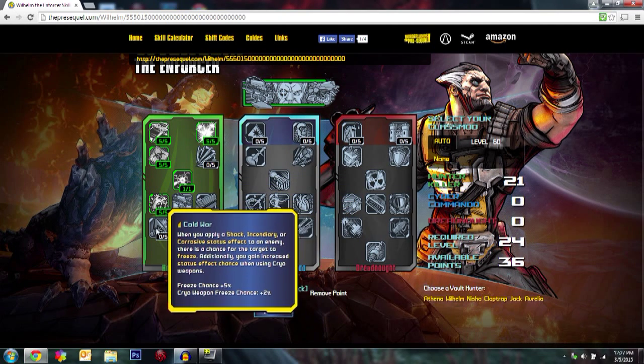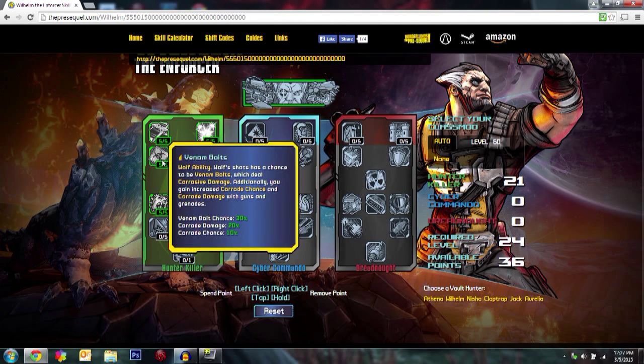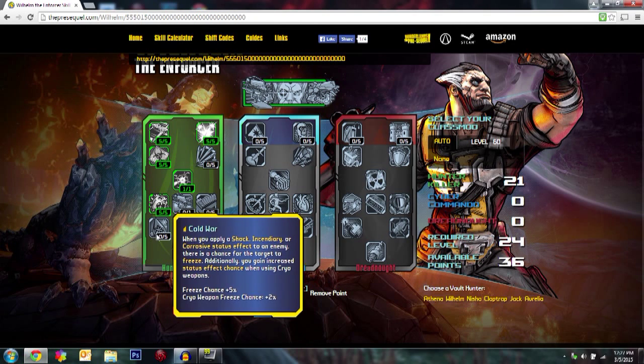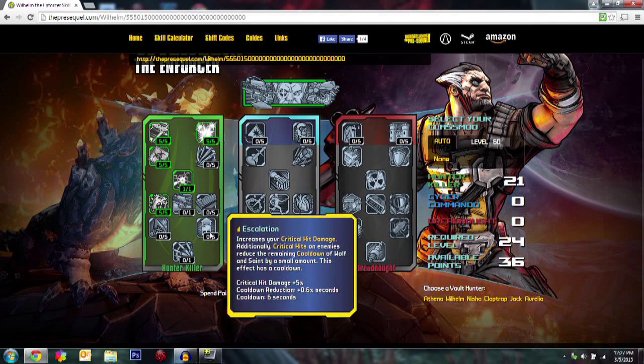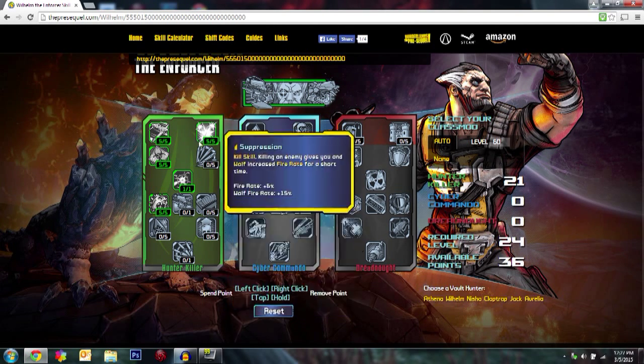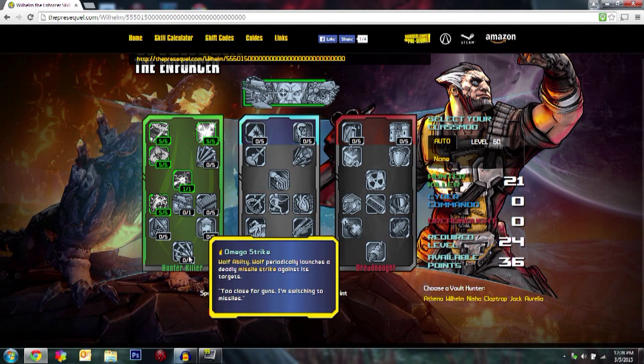After that, come up here and do Venom Bolts 5 out of 5. We're not going to touch the other skills in between because they're not really that useful for this build — one is shock/incendiary/corrosive and one is a critical hit damage skill, neither of which is what we're looking for. Venom Bolts increases the venom bolt chance and does a lot of damage to people, adding to all your other damage.